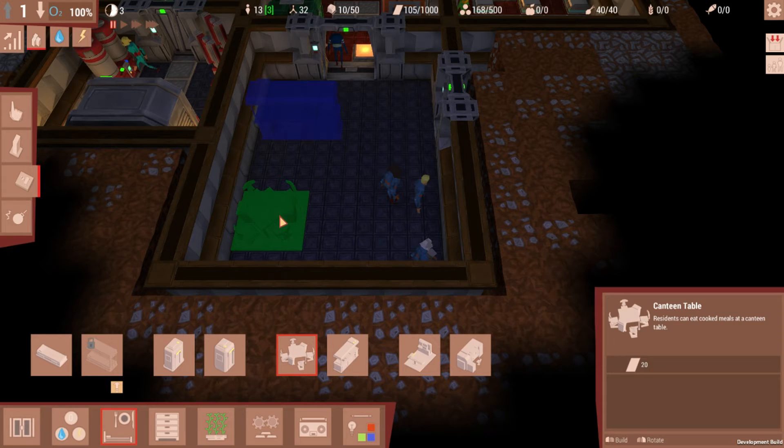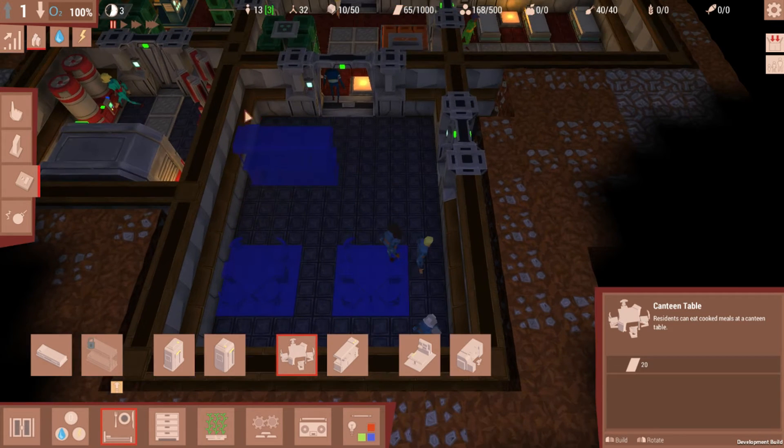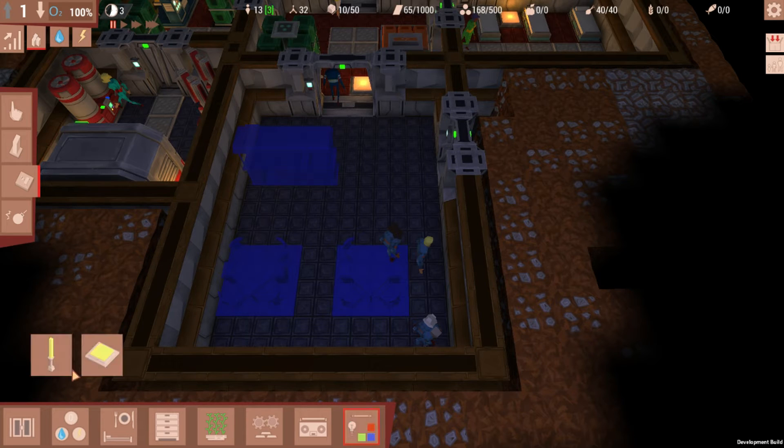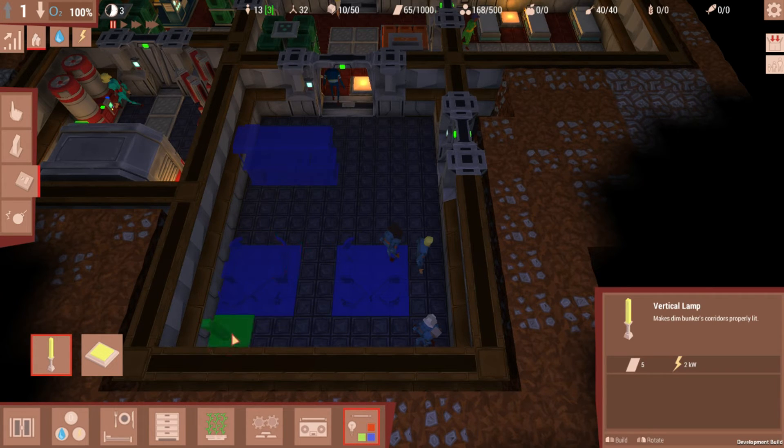I'm actually going to place these canteen tables here and here. Then we're going to go into miscellaneous and place some lamps. Why don't we place some vertical lamps in here to give this place a little bit of a different ambience? Makes the dim bunker corridors properly lit. Oh, you can rotate it into different corridors — right there.